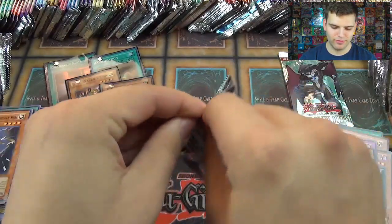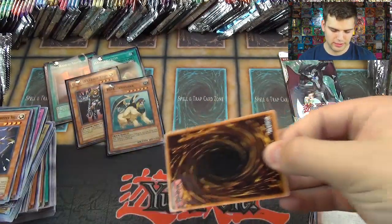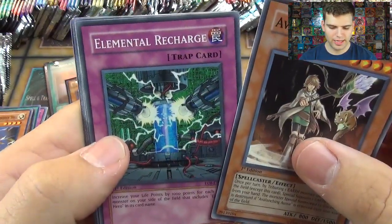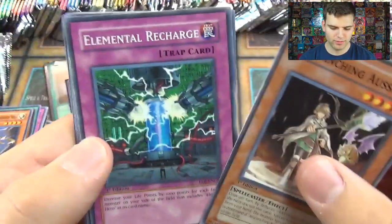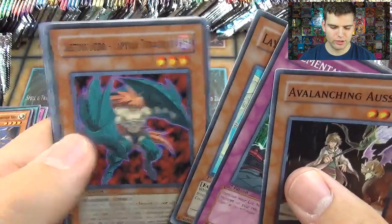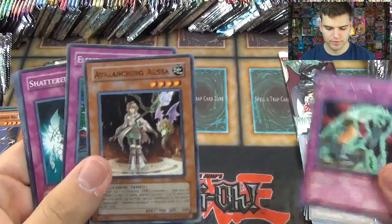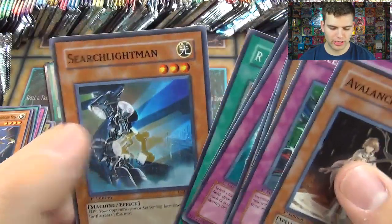Enemy of Justice and then Power of the Duelist: Avalanching Asa, Elemental Recharge, one of the teenage Charmers, Laird the Liberator, Destiny Hero Captain Tenacious, Life Equalizer, Shattered Axe, Whirlwind Weasel, Righteous Justice, and Search Lightman.